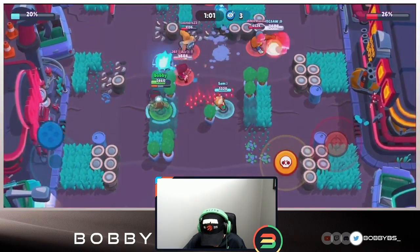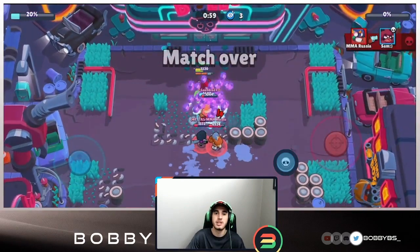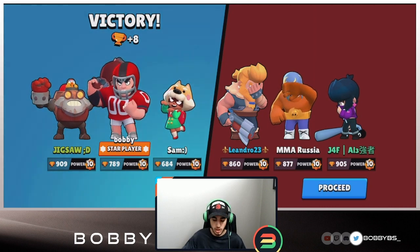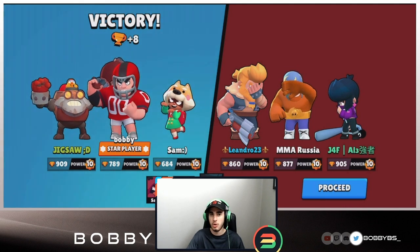Sam uses his bear, I'm really close to super and I don't think they know it. Jigsaw uses his super, I rush in, get one shot and that ends a really good game against a really good team - top EU players, very very good. We played four games, and I really enjoyed showing how good that old star power is on the safe.